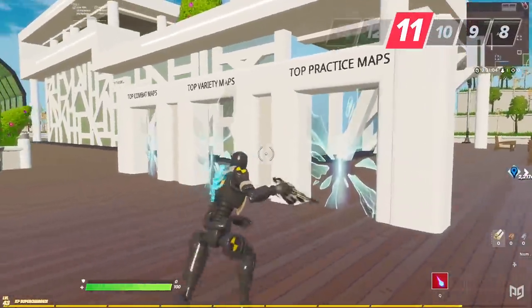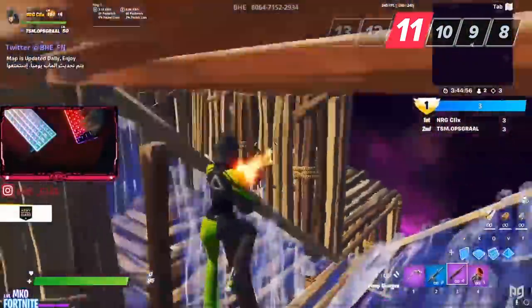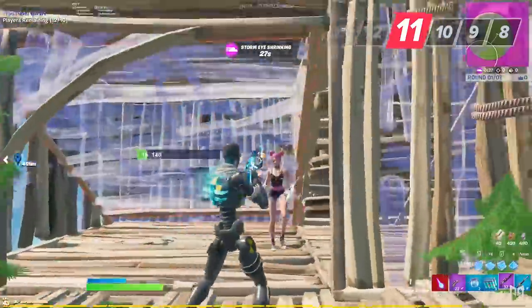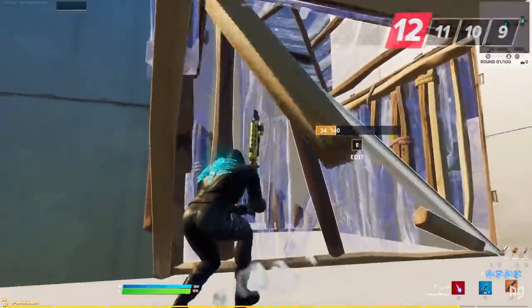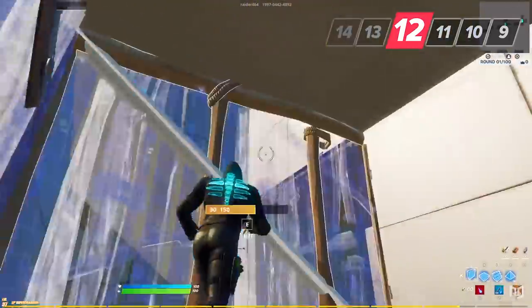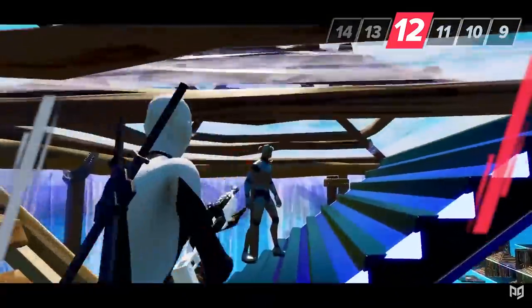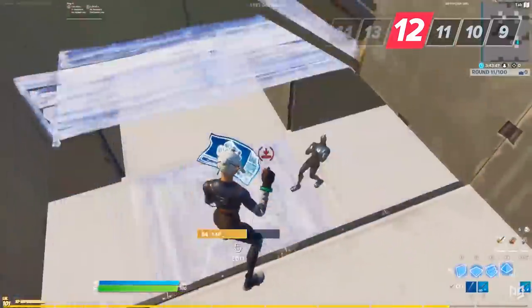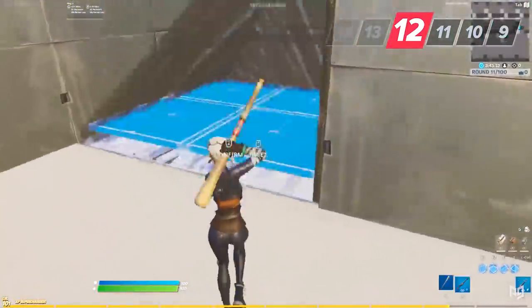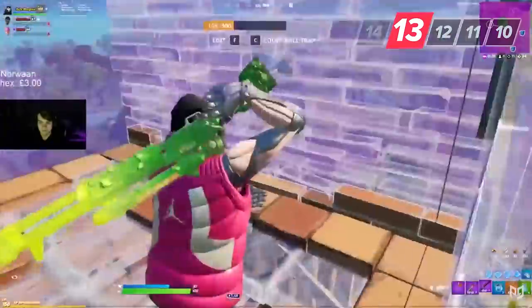The practice portal in creative has some of the most popular maps to test your skills against other players — like zone wars, 1v1s, and realistic solos. Play these as part of your warm-up and you're going to improve so much quicker. Two specific maps that will help you get good quickly: Raider's Peace Control Practice and Tito's Realistic Edits. Both are going to improve your practical editing skills by miles as long as you play them consistently.